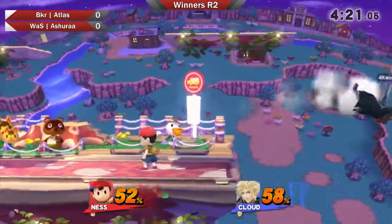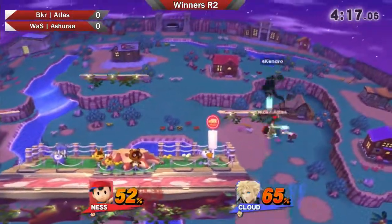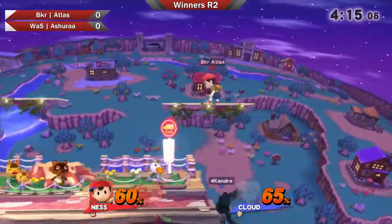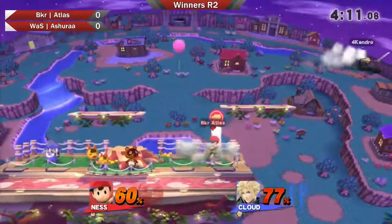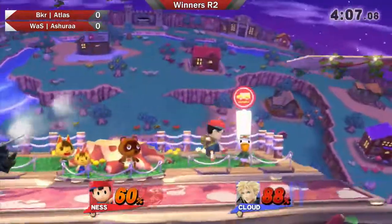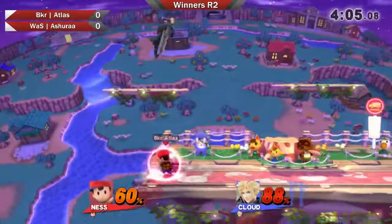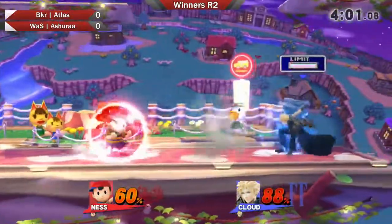He's whipping that combo. Yeah, Atlas doesn't usually miss those — I'm wondering what's going on. He's actually very good at reading DI, which is surprising that he missed that. Good power shield on that back throw, but that's not going to take it out. That was so close. And Atlas is making a very nice comeback here, using Ness's weird toolkit to his advantage.